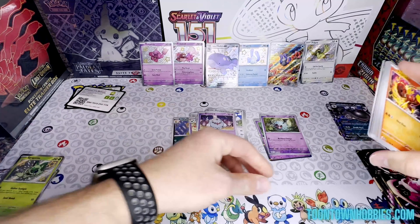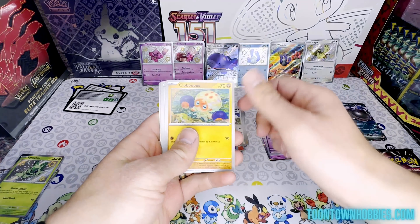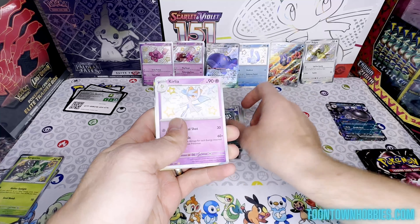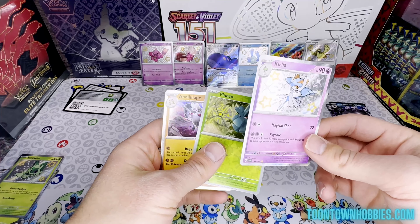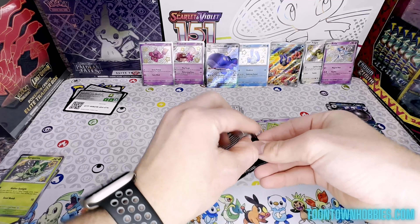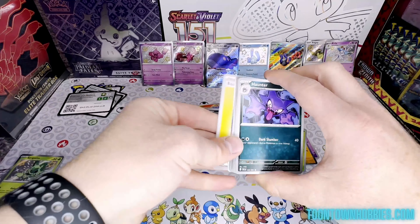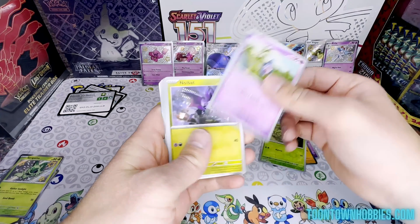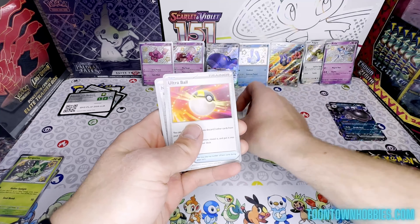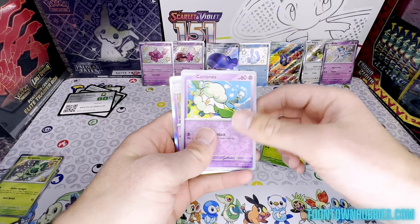Pack three: Charcadet, Gogoat, Mankey, Scrafty, Gengar, and a shiny — gotta love that shiny cardboard. Pack four: Energy, Haunter, Mime Jr., Noibat, Chimecho, Nest Ball, Nest Ball, Charmeleon, Ultra Ball, Nemo, Nemona, Cottonee, and an Exeggutor.